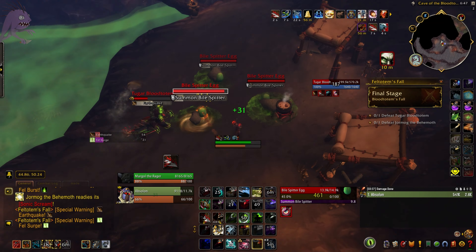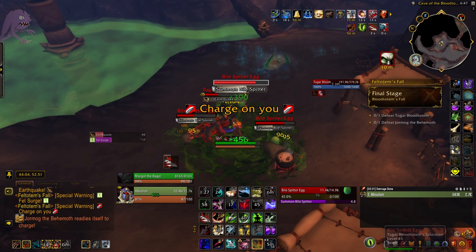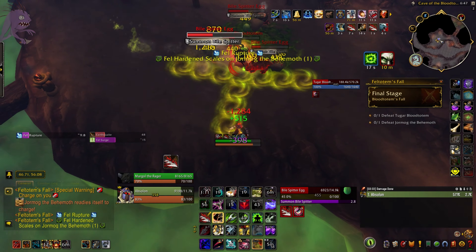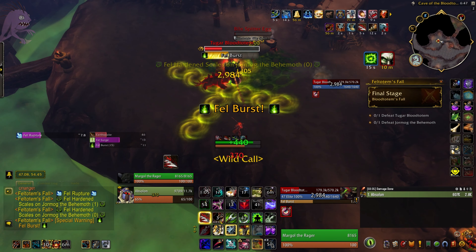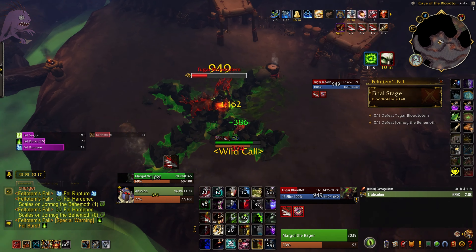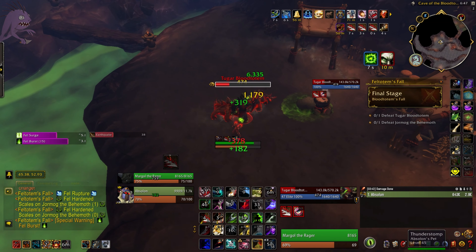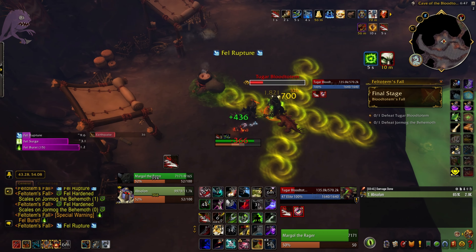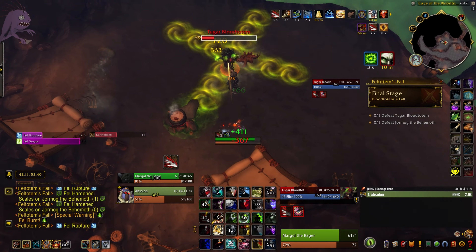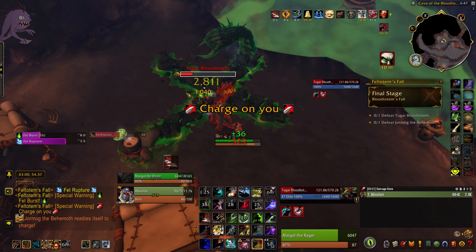This is now where you kind of have to make a decision. Very often at this point in the challenge, you'll need to start almost slowing your DPS on Tugar, because we're trying to minimize the amount of time either one of them is enraged. It seems counterintuitive, but do not be afraid to pull back and slow your damage on Tugar — just continue to interrupt him. Once all the Fel Hardened Scales are off Jormug, when he goes underground it's just a matter of avoiding him.